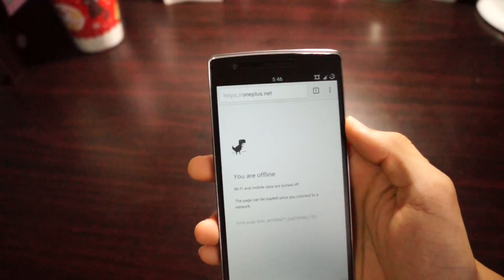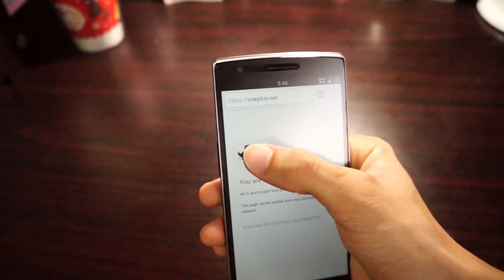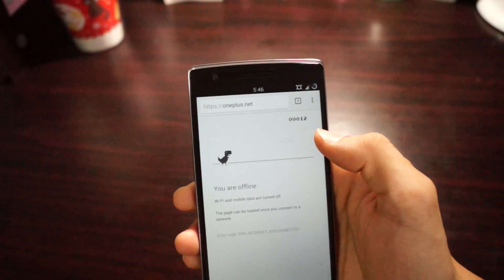You are offline. Right now I'm going to show you this very cool trick. What I want you to do is click on the dinosaur. The dinosaur will jump and it starts running.